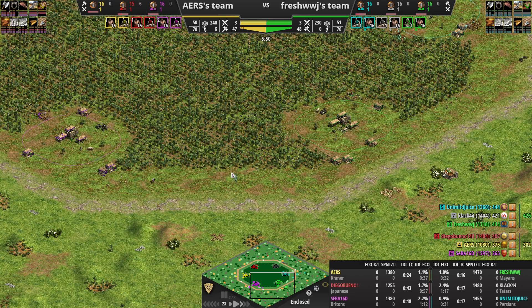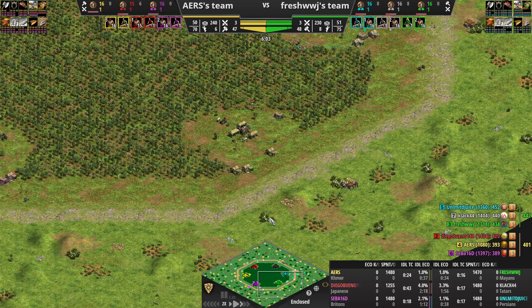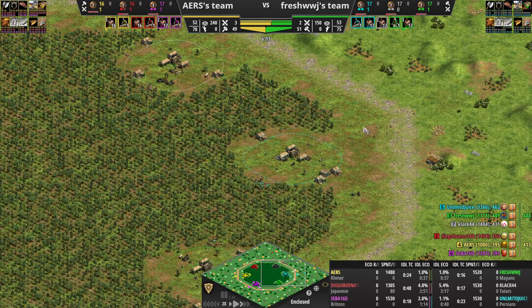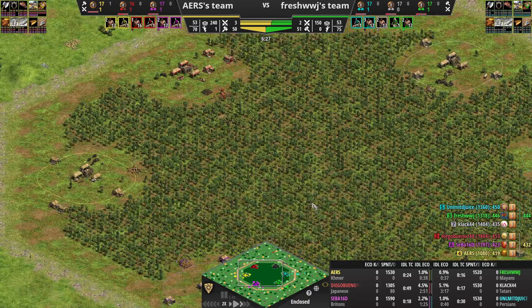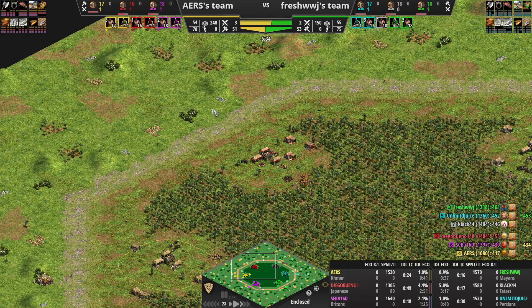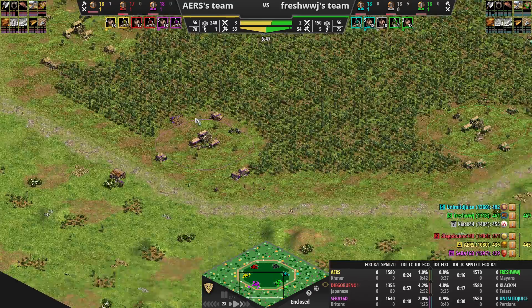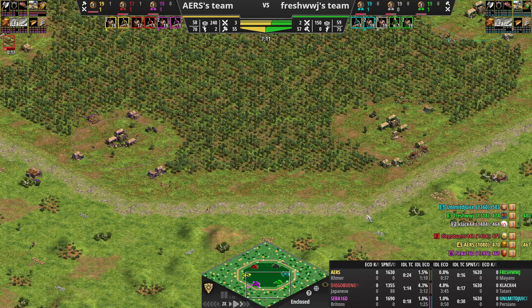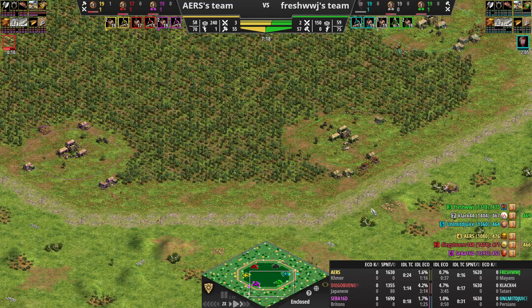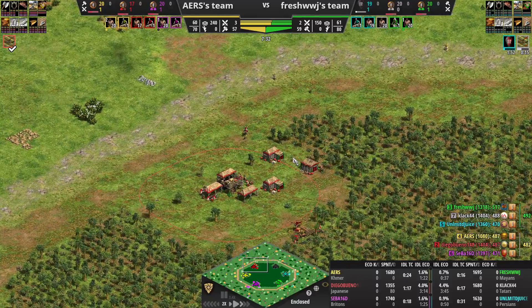The interesting thing about this game is that we all have berries — the berries are out. I noticed I had two berry bushes so I built my back mill first. We should all be enclosed. Clicking up — how's idle time? Red is not doing good on idle. I know Clack said red seemed pretty good, pushing deer — two deer. He said he's pretty good at his micro but not good with his idle time.